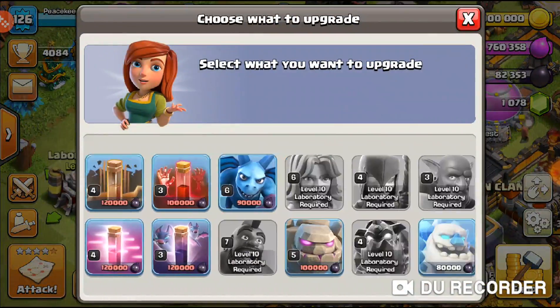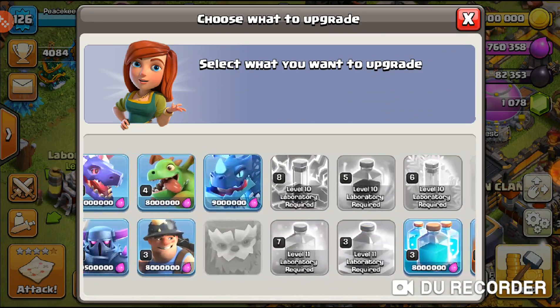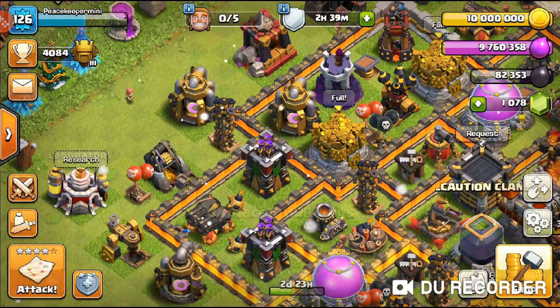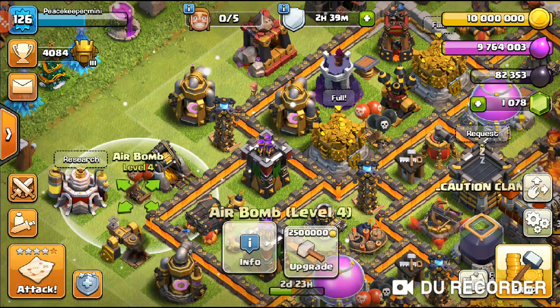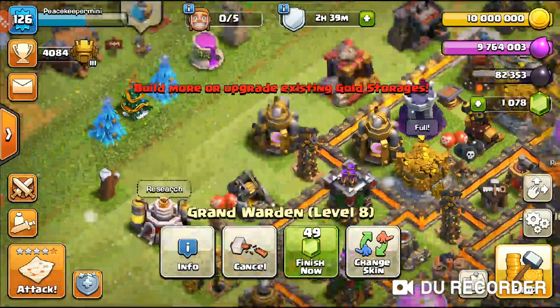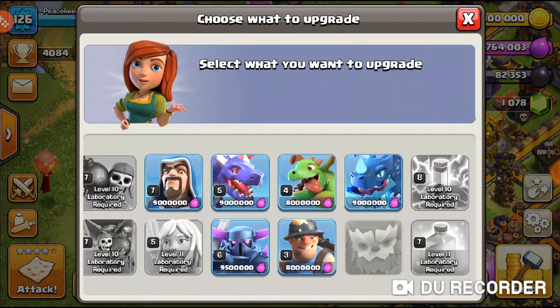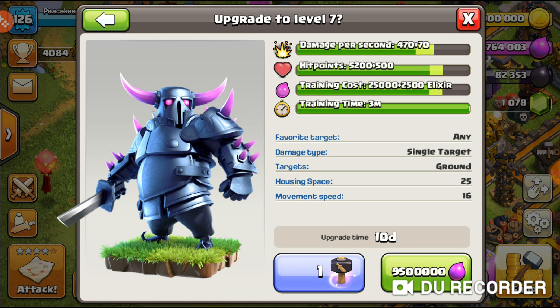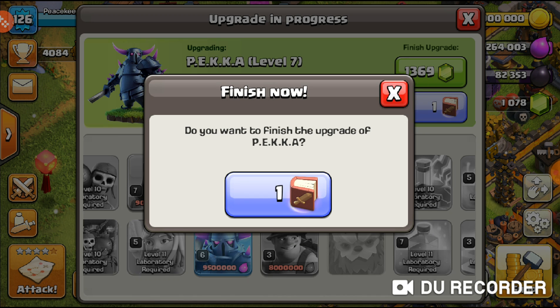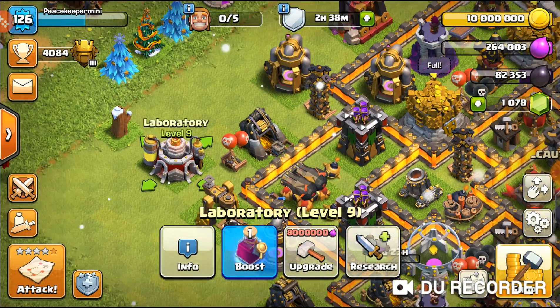I probably should use the loot and put the elixir onto something else since I do have a Book of Fighting. I do have a Rune of Elixir as well, but we want to use that for the Warden. So we're going to upgrade the PEKKA — basically nine and a half million elixir — three, two, one, bam! And with this Book of Fighting, three, two, one, bam — that is a max PEKKA!